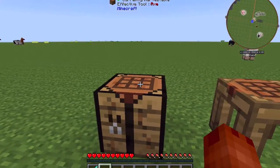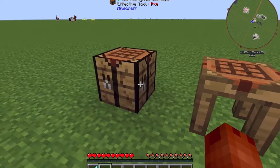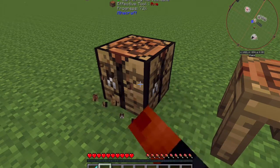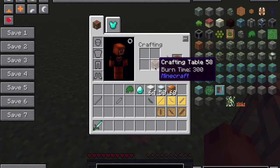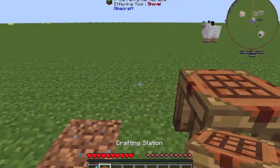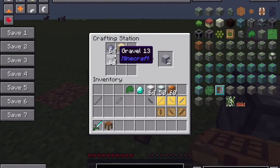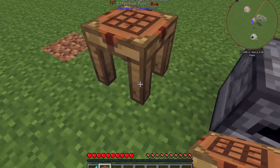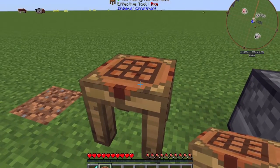First of all, you'll need a crafting table. Just on a side note, you can make these crafting tables, but if you just have it in your inventory and pop it into your crafting area, you can make a crafting station, which is this one here. When you're in here, you can leave items inside and walk away, which is quite useful in this Feed the Beast mod.